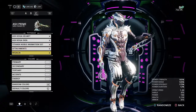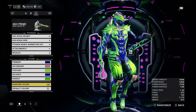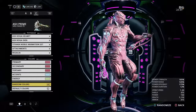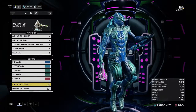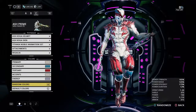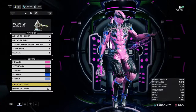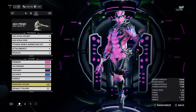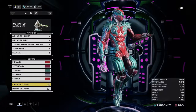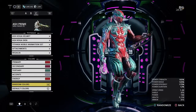Why don't we do a couple random colors so you guys can get a feel for it — Ash with Koga skin. That was me choosing some random colors.